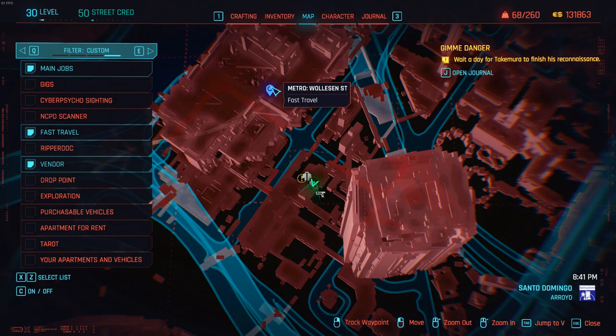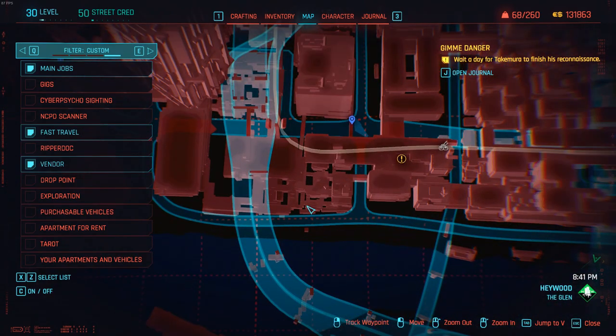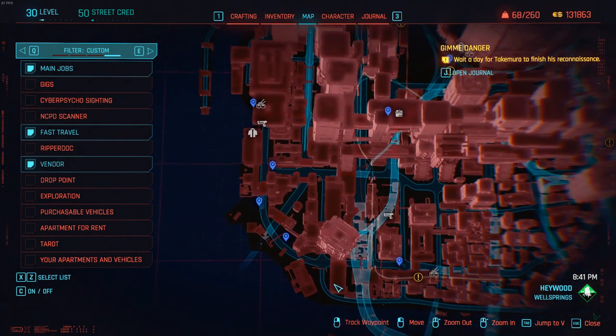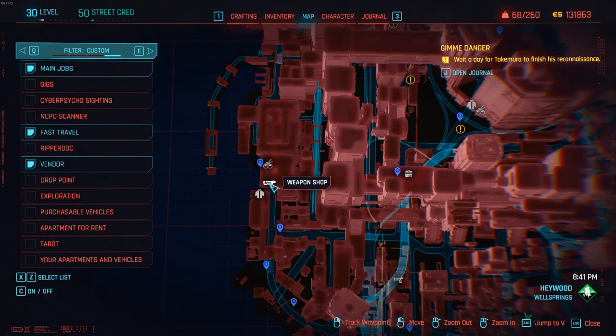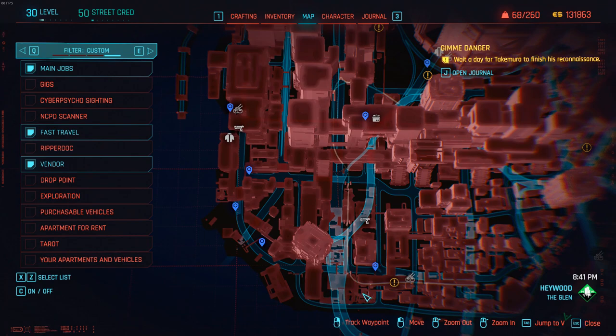This is the fast travel point I use for this farming spot. You can use weapons like the Yin Long — you get it from an NCPD mission right over here close to Ventura and Skyline, from an NPC there. You can also go to the vendors up here and buy legendary crafting specs, but in my opinion none of them are worth nearly as much as the Yin Long. But do whatever works best for you.